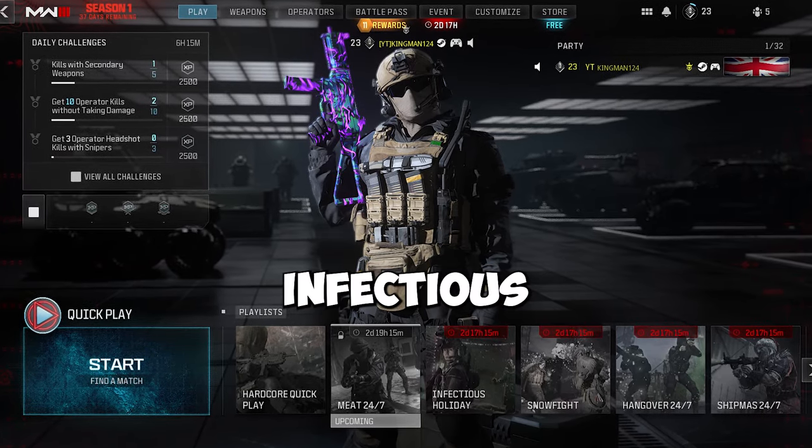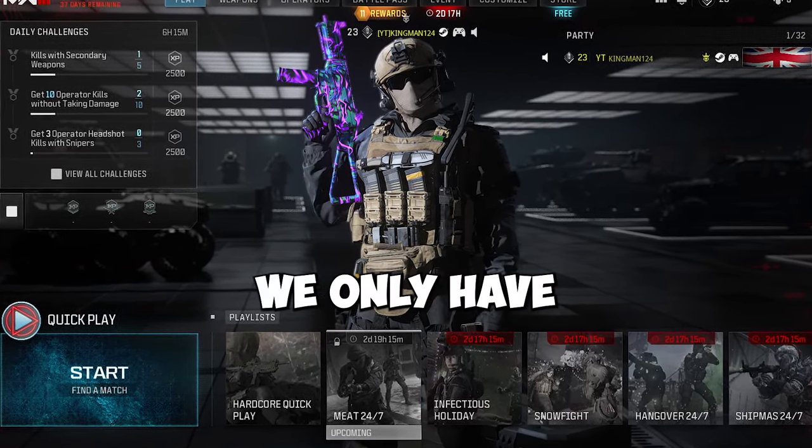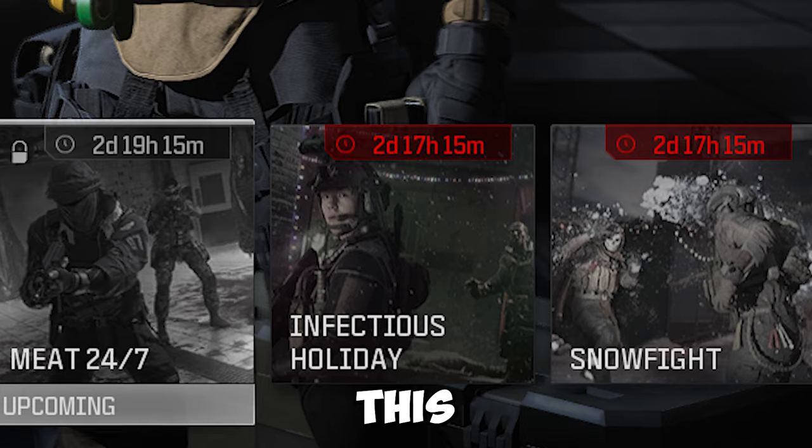So you're looking for the best infected spot. Well, this is part four, so let's get into it. To do this you want to load up Infectious Holiday and get Sub Base. We only have two days left, so we may as well show this glitch.